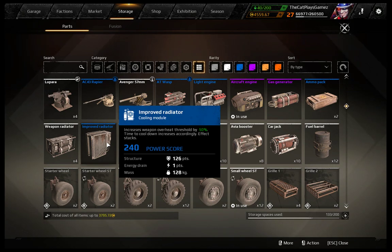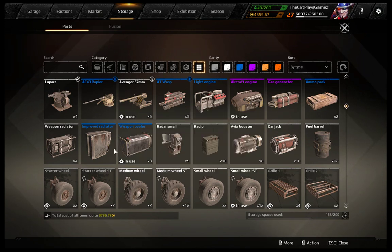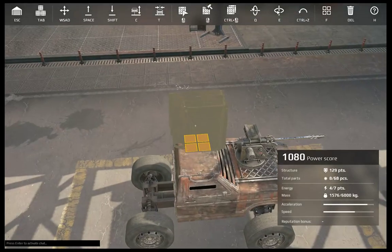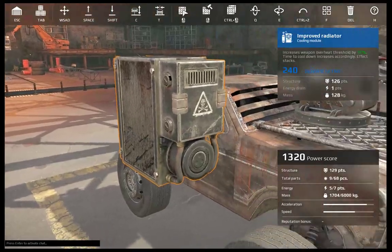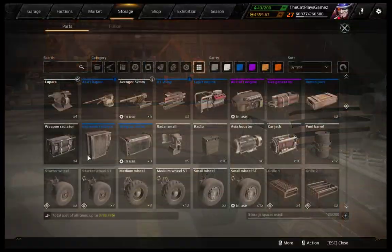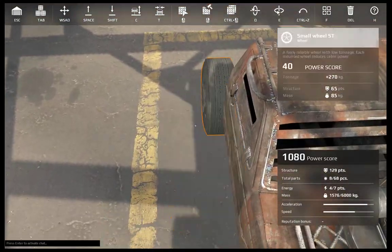The improved radiator has 240 power score, 126 points of structure, 1 energy drain and 128 kg of mass. The weapon cooler has 270 power score, 6.3 points of structure, 1 energy drain and 64 kg of mass. The improved radiator is rather big at 2x4x4, which makes it kind of hard to place, whereas the weapon cooler is only 2x2x4.